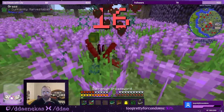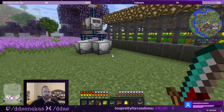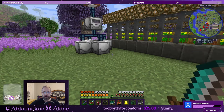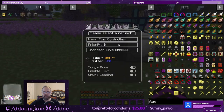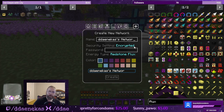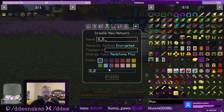Just a spider — didn't recognize it. Let's go. Let's put up the flux over here — I can move it later if I want to. Put you here. Create a new network — D-daenicus. Let's go. D. Encrypted RF — we're going to go with purple. Create.